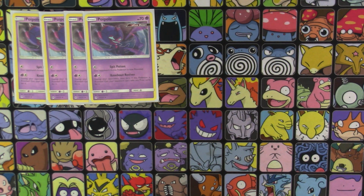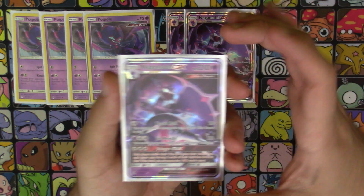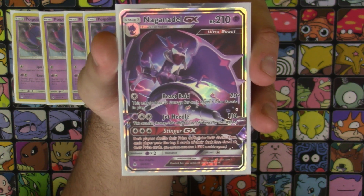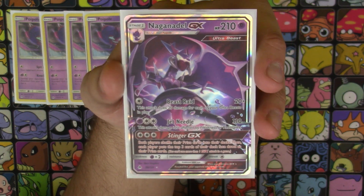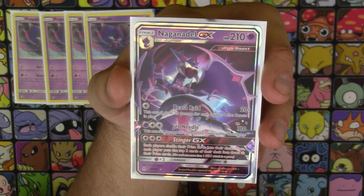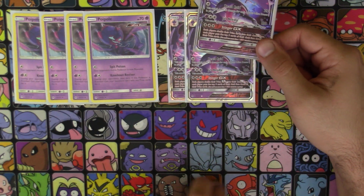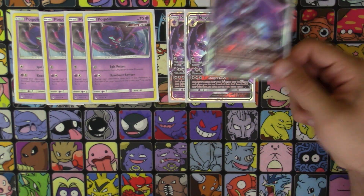The main premise of our deck: three copies of Naganadel GX. This is the new GX card from Forbidden Light — 210 HP Psychic-type Pokemon, and he is an Ultra Beast. He has three attacks, but the main one we're focusing on is Beast Raid. For a single colorless energy, this attack does 20 damage for each of your Ultra Beasts in play — 20 for him in the active, and 20 more for each on your bench, including Poipoles and any other Ultra Beasts.